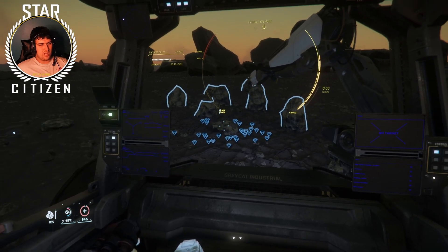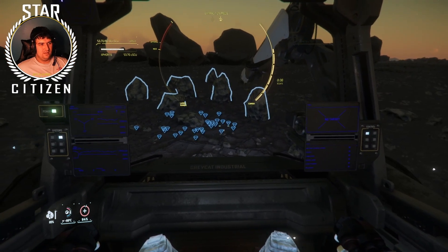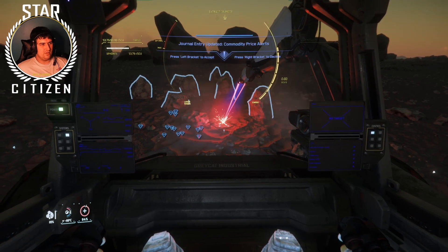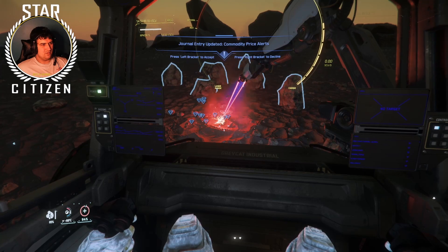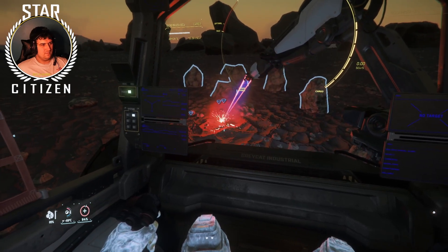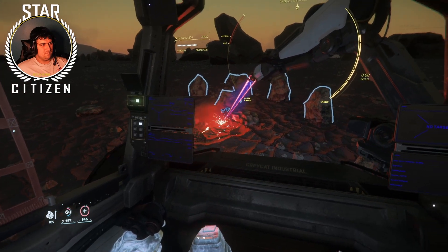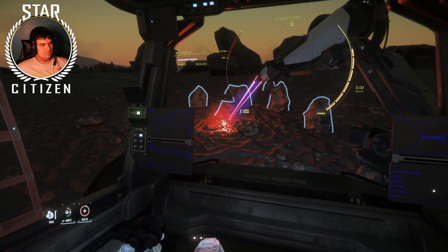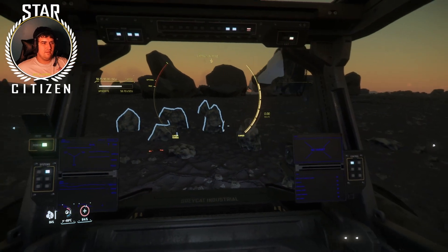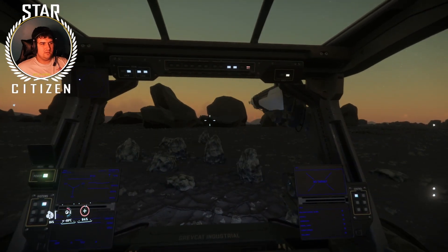Now click the right mouse button to switch to extraction mode. Look at the gems and hit the extraction laser — boom, there you go, money in the bank.